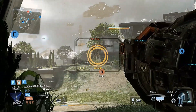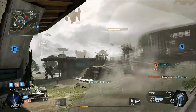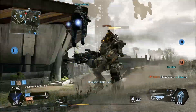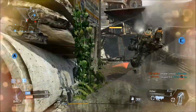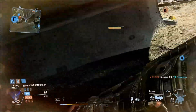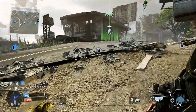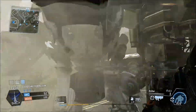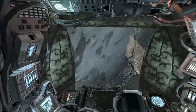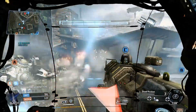Now we're coming up to around the two-minute point in the match, which is roughly when Titans start coming into play, though it's variable based on how well you've been playing up to that point. They change everything, because they're giant robots and you're a tiny two-legged blood balloon. So you summon them like this, and it's really satisfying - they fall out of the sky, and you hold down a button and immediately get into them. It just feels really empowering.